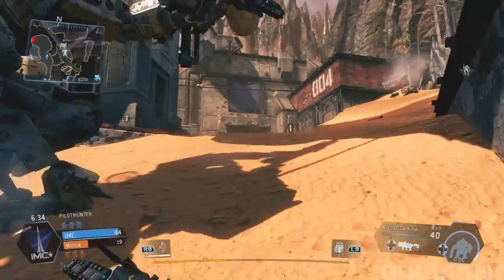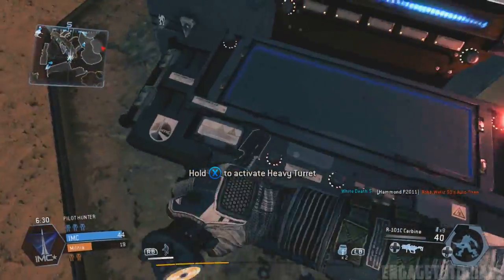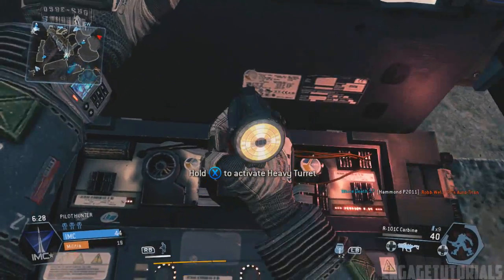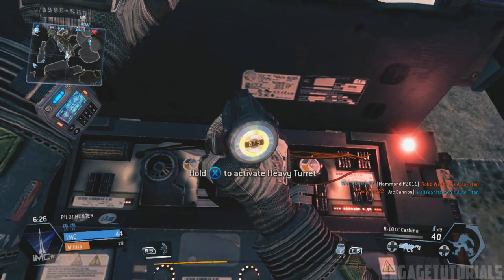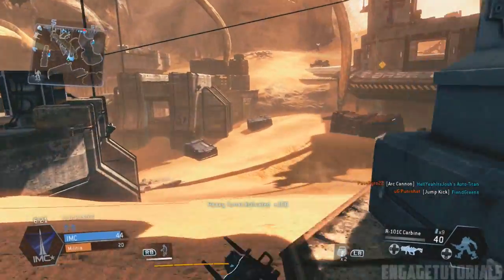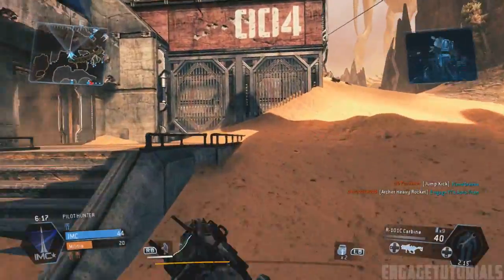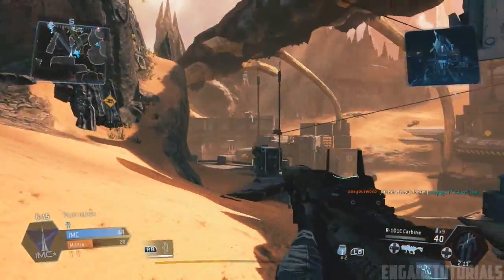Pretty much all you have to do is look on your mini map for the grayed out icon that I'm running to, as you can see in the top right. They'll have these little computers — all you want to do is hold and then activate the heavy turret.